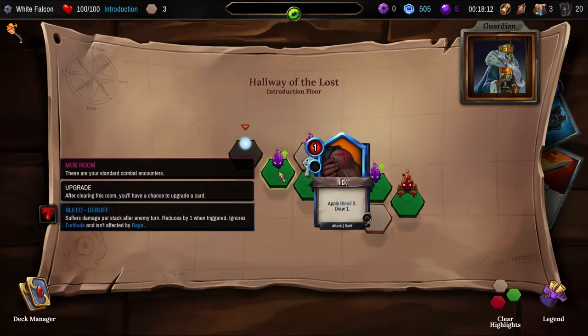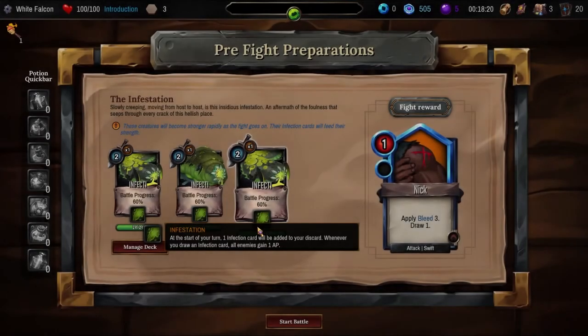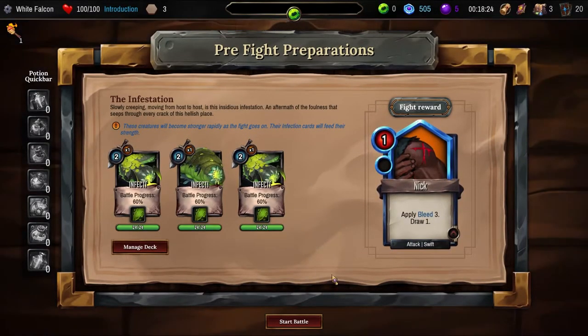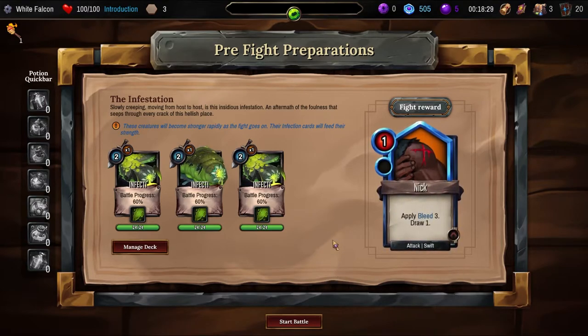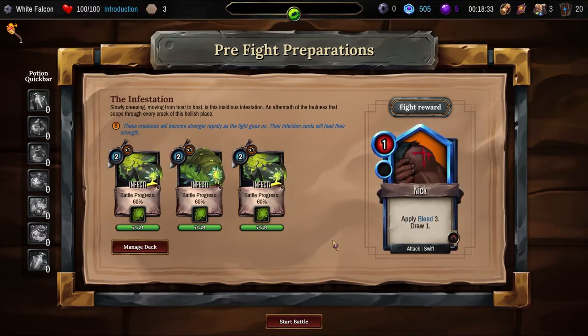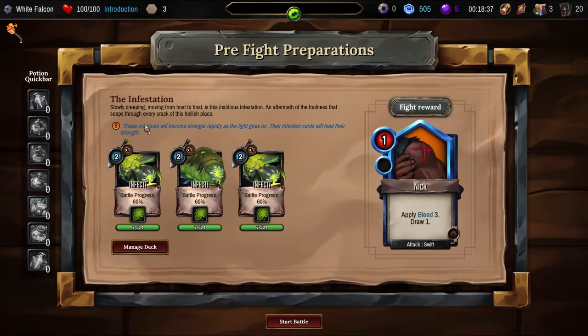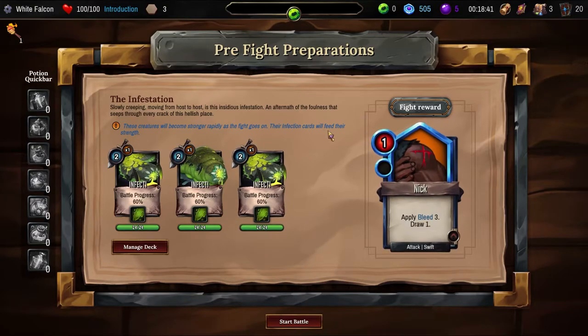Card tooltips, upgrade. After clearing this room you'll have a chance to upgrade a card. Suffers damage — they're going to make us bleed. Oh look, we're going to get a bleed card. I thought we weren't, I thought we were daggers. Slowly creeping, moving from host to host is this insidious infestation. An aftermath of the foulness that seeps through every crack of this hellish place. Through these creatures will become stronger rapidly as the fight goes on — their infection cards will feed their strength.